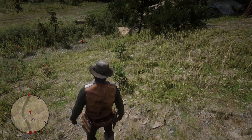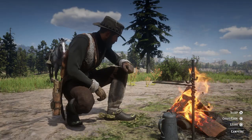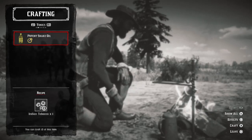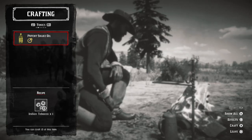Now that we have the nine that we need, the next thing we need to do is set up a campfire because we're going to need to craft nine items with them next. Once the campfire is set up, click craft and move over to tonics — we're going to have potent snake oil. You can see we now have 13 Indian tobacco and we only need nine for it, so you just want to start crafting away.